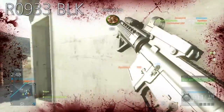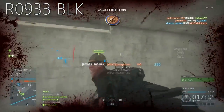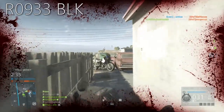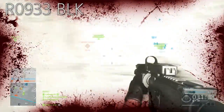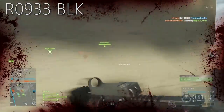The first weapon is the R0933 Blackout and this is a very good weapon. It's a four shot kill up close and I believe a six shot kill, but it's a very fast firing gun that has okay recoil to control. It's pretty accurate too and it also has a built-in suppressor with pretty much no downsides to suppressors. It still has a pretty fast muzzle velocity and pretty high damage for a suppressed weapon, and you can stay off the mini-map. You can also use it on any class which is just super awesome.